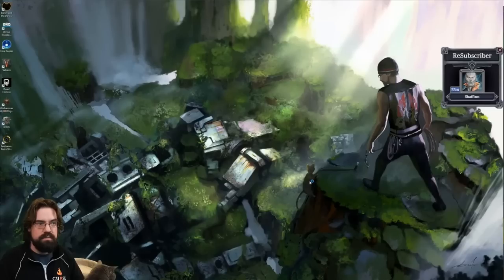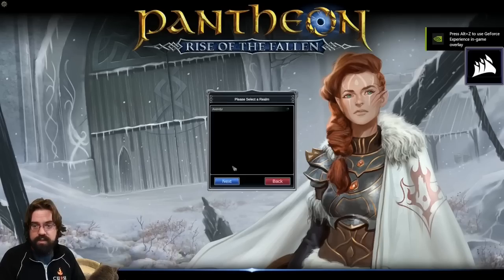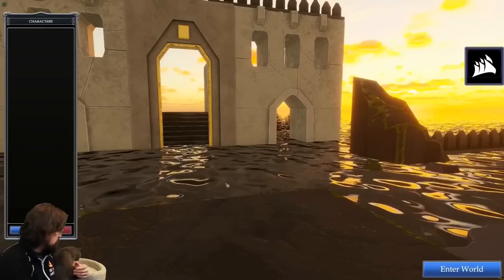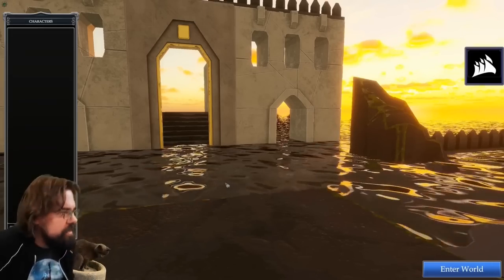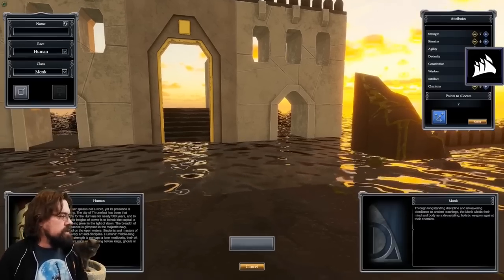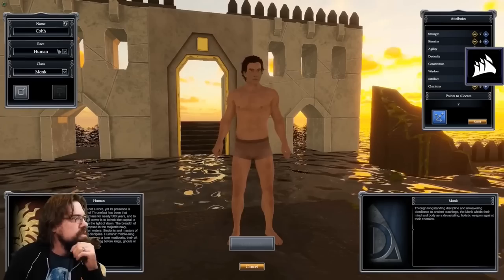Our journey with CoCarnage starts at the desktop of his computer, where we see him click on the Pantheon icon to go to the patcher, the login screen, server selection screen, a loading screen, and then to a shiny character selection screen. He did not already have a character to select, so he clicks on New, which brings up the character creation screen.